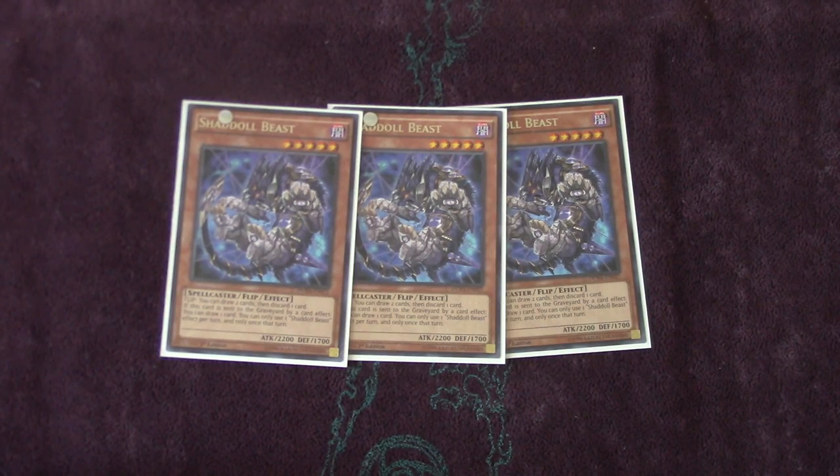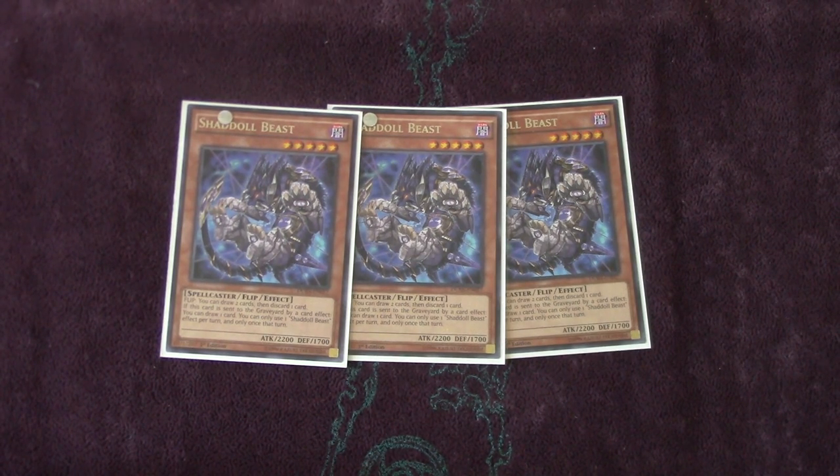We're going to start off the deck profile with three Shadal Beasts. Definitely one of the MVPs in the mirror. A lot of people will ask: since it's a level five, doesn't it clog? One of the most important things in the mirror match is not to leave your fusions out, because of Shadal Fusion's second effect — if you have a fusion out, your opponent can use their Shadal Fusion to special summon using materials from their main deck. You can go for your fusion plays, then tribute off your fusion for a Beast. You get a set Beast to abuse its effect, plus you get your Shadal Fusion back from grave. It's a really good play, and I definitely recommend maxing out on Beasts in your deck.